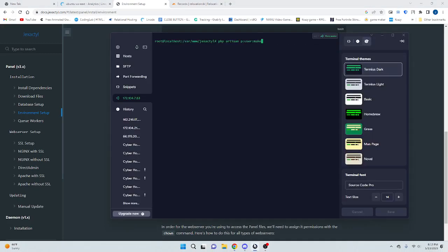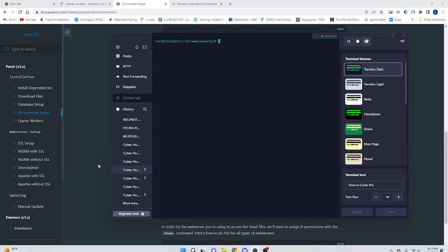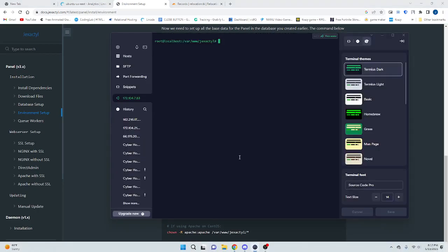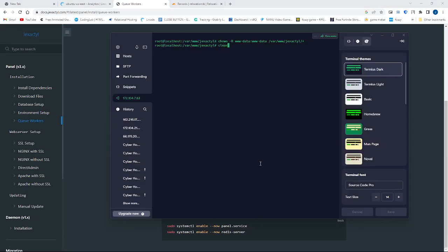Now here's the user creation. I want this to be an administrator. I'm going with one, two, three for the options. We're almost done, by the way.